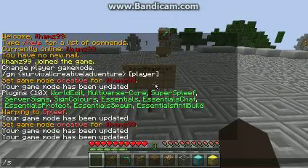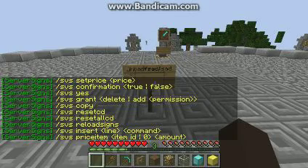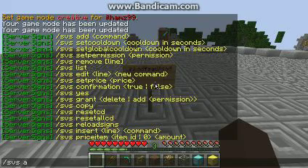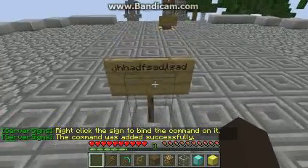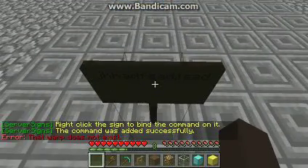Then type slash, then add, and then add the command — let's say slash — and then right-click on it, and then the sign was added successfully.